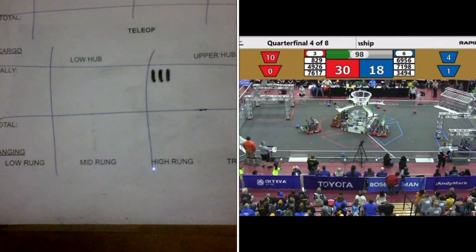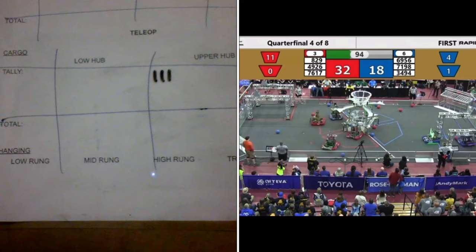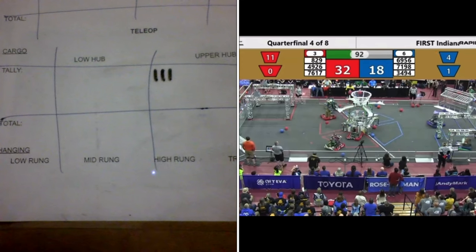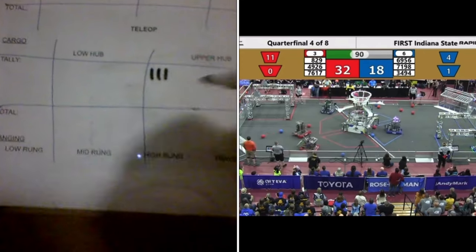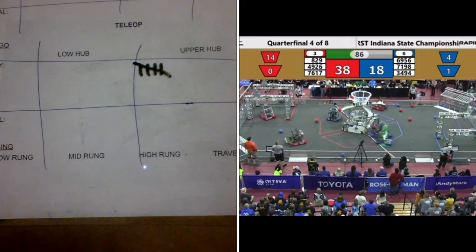Again, that Red Alliance — the three seed — features a team from Columbus, Warren Central, and University High School. Looks like the Blue Alliance is having a little bit of a hard time trying to get their aim dialed in and find the balls.